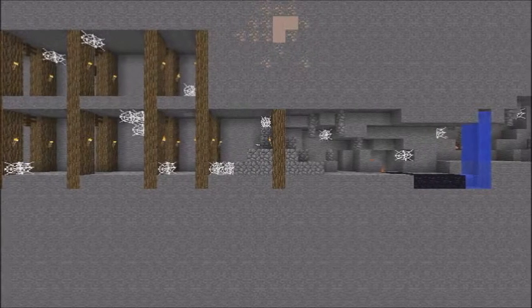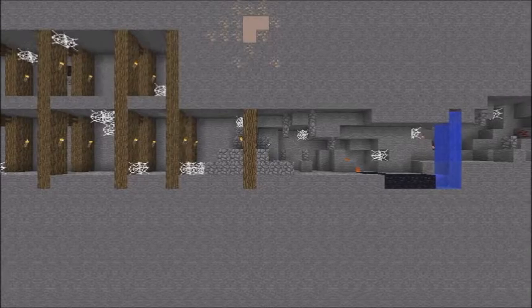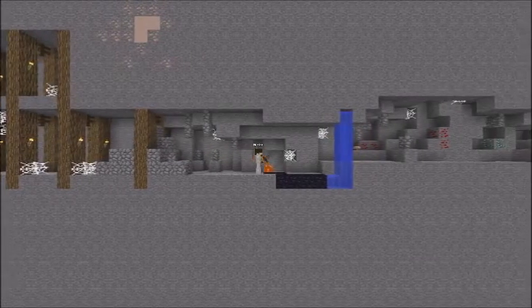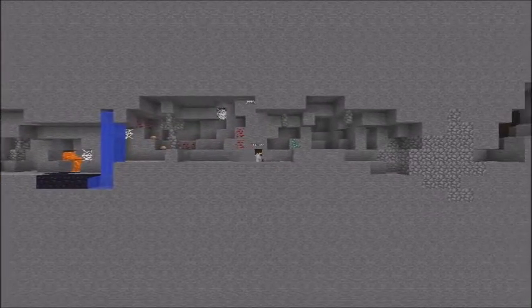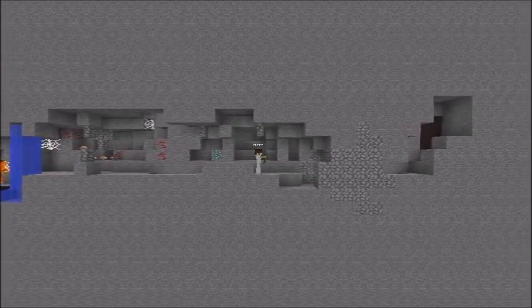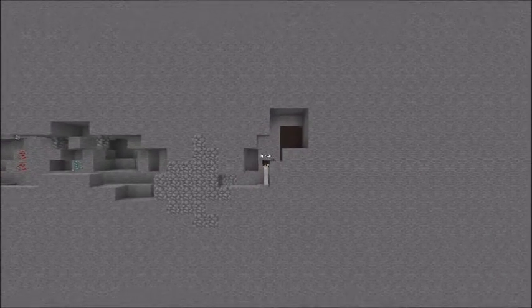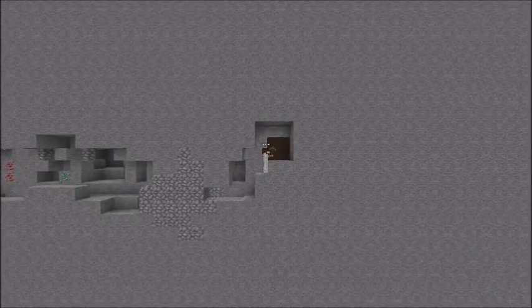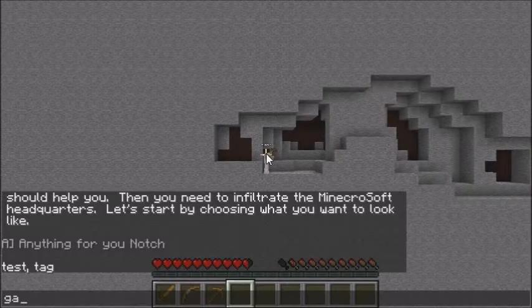Here we've got kind of a thick group of blocks. I think there's supposed to be a mob over here somewhere, but I don't know where it's at. It might have not spawned — sometimes stuff doesn't work very well. This is 1.9. This is the second part of the level and I'm not done with this.